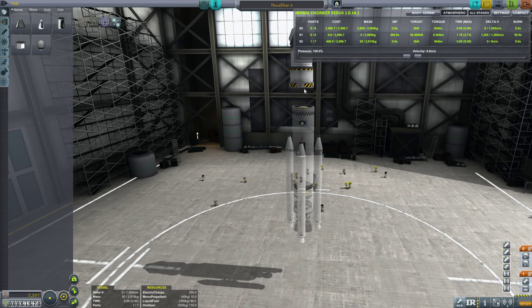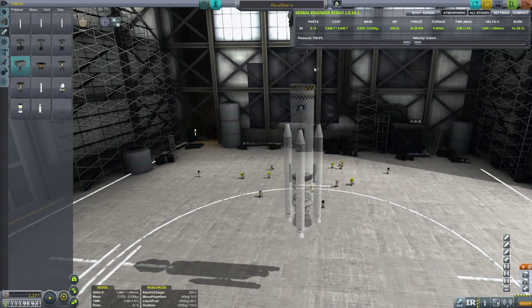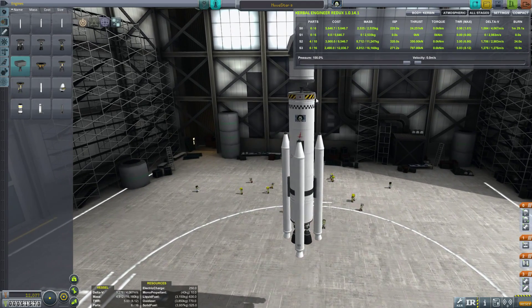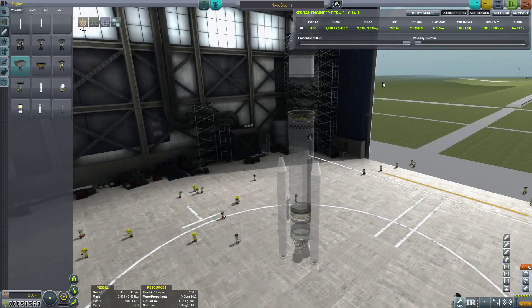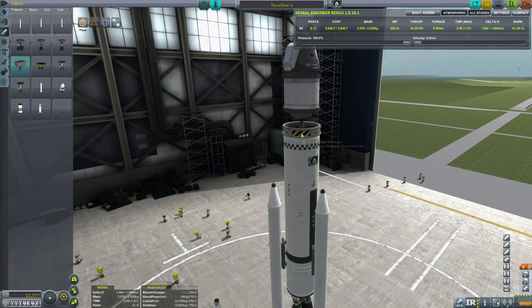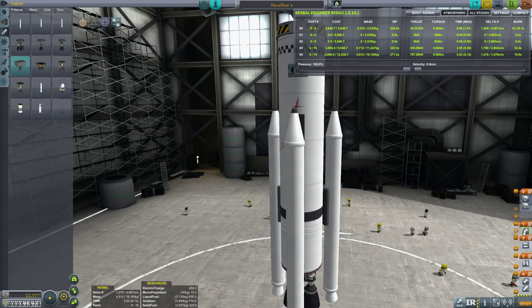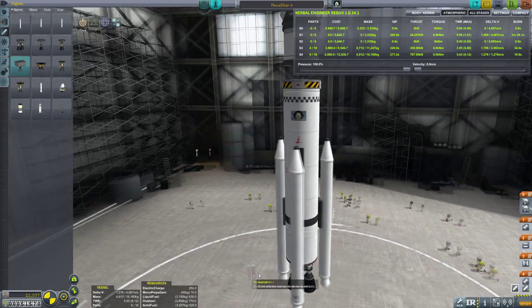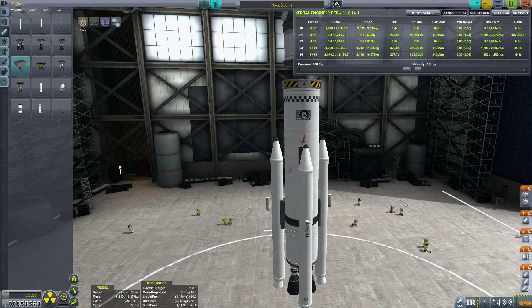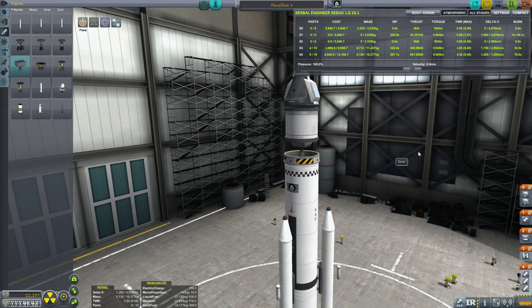We loaded the Nova Star 8 since it already has everything we need: the tiny LV-1 engine with only four thrust attached via Tweak Scale, and Separatrons added to the outside of the SRBs. The stack decoupler ended up floating in mid-air not physically attached to anything — it looked odd but we'd find out if it works on launch.